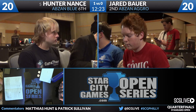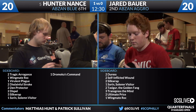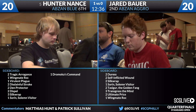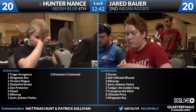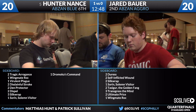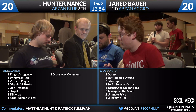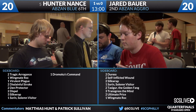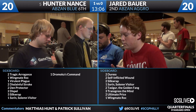We'll go over to the sideboard. We saw Hunter Nance manage to win some post-sideboard games playing for top 8. Looking at his sideboard: two copies of Tragic Arrogance, a Wingmate Roc, a Virulent Plague, two Disdainful Strokes, two Den Protectors, two Dispels, three Silk Wraps, a Sorin, and a Dromoka's Command. I don't know if he's going to bring in Silk Wraps because they're vulnerable to Dromoka's Command and there's no Hangerback Walker in Bauer's list. But two copies of Tragic Arrogance, additional Wingmate Roc, two Disdainful Strokes, two Dispels, and two Den Protectors is a really potent mixture.